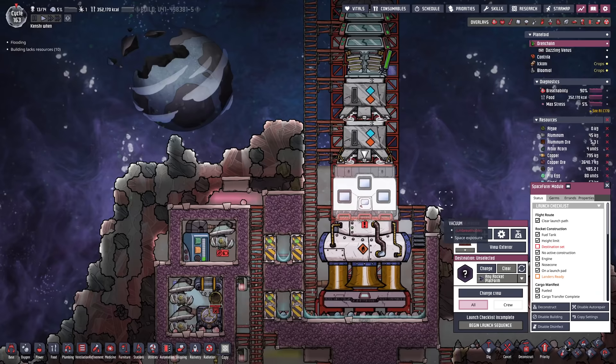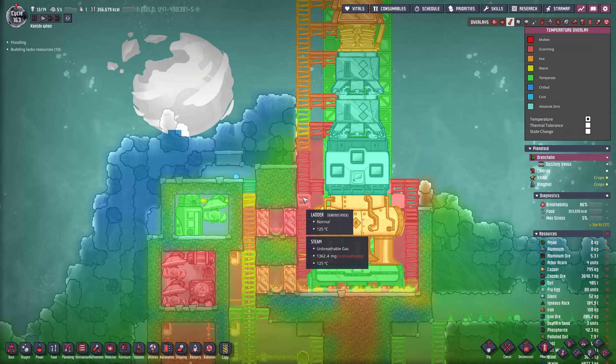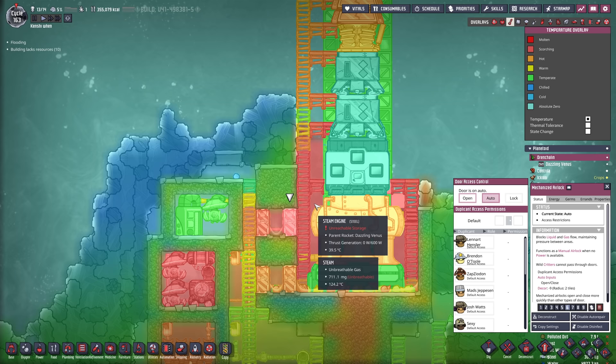This rover module can also go - we can deconstruct that, no more rovers I'm thinking. Before we open the doors to let everyone back out, we're going to wait until it stops being so hot out here. It's like 124 degrees. We'll wait until some of that steam dissipates.